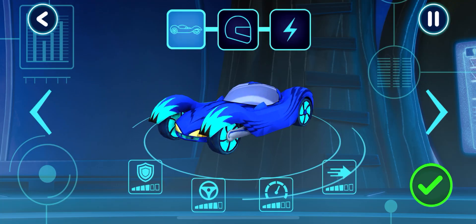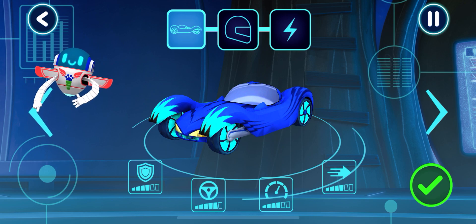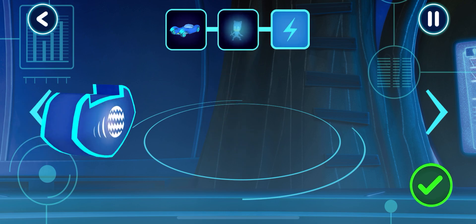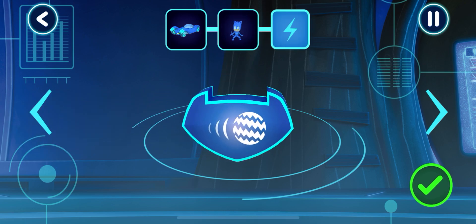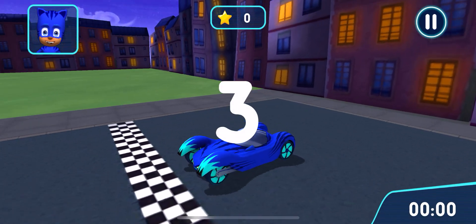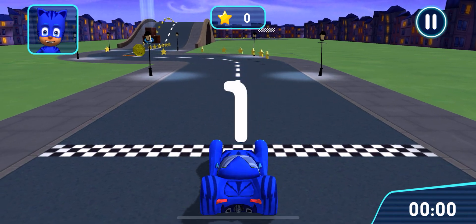Before we can try out our track, we need to choose a vehicle. Tap the arrows to see all the options. Pick a driver. Pick a power-up. Get ready to drive. Let's try out your track. Go!